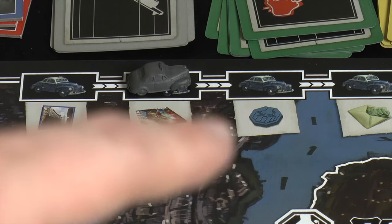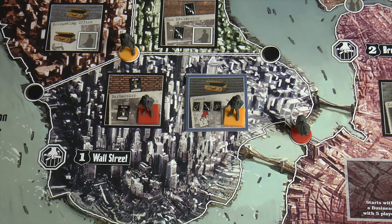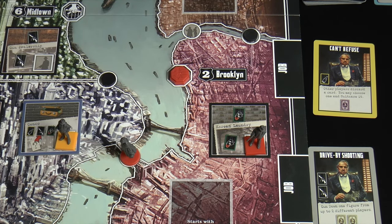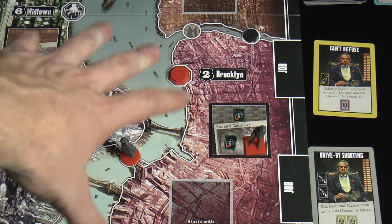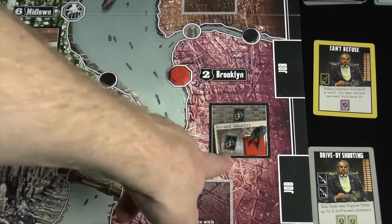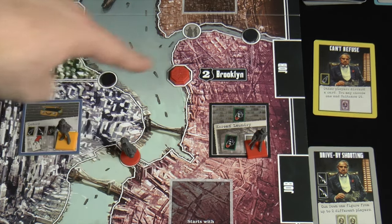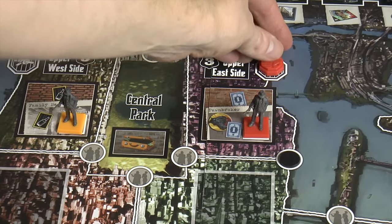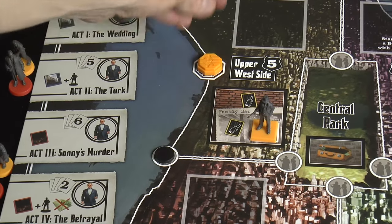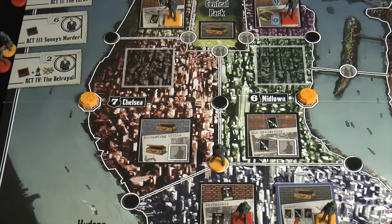Now we've done all the action steps and we go to figure out control of the different regions. Region one is tied — two influence each — so no marker is placed. Region two is controlled by red, so red now owns that. Owning a region gives bonus points at end of game for the most tokens, and also lets red siphon off actions when yellow activates businesses in that area. Red also owns region three, the upper east side. Yellow controls queens and the upper west side, and also controls regions six and seven — midtown and Chelsea.